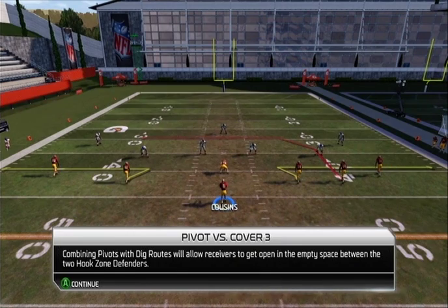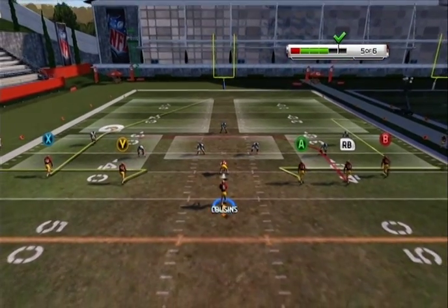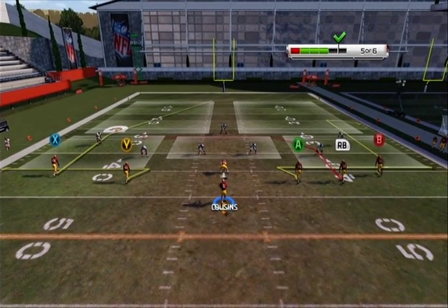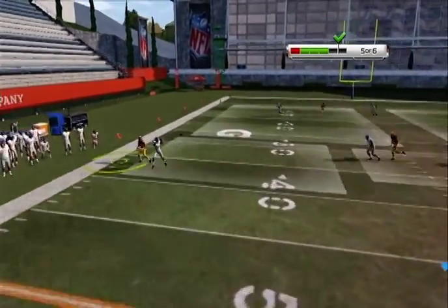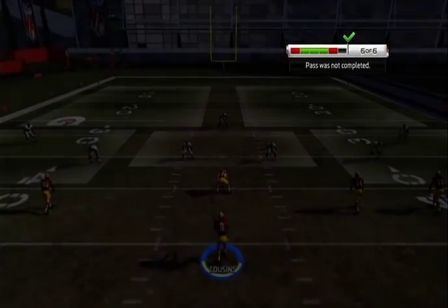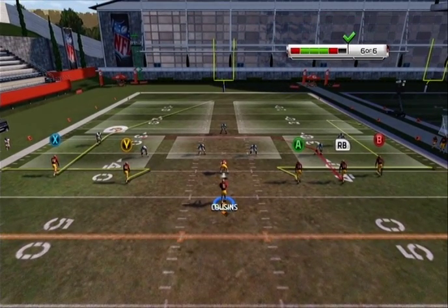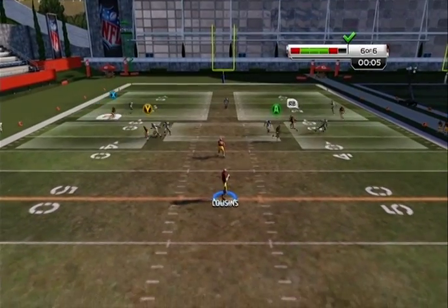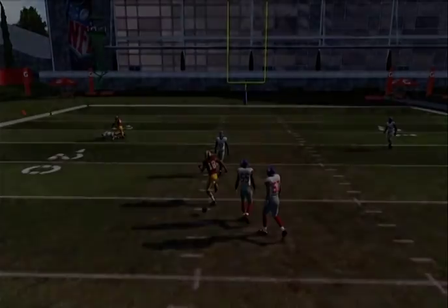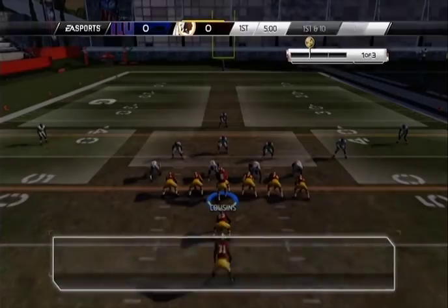These dig routes — I haven't been able to do these yet. Who's the dig route? X maybe? Yeah, I didn't want to throw that — that's a pick six. What's the pivot — B? I guess it's B. Perfect — okay, I'll take that. I guess that makes a bit more sense. I'm not really good at these dig routes — I think that's the first time I've ever done one.